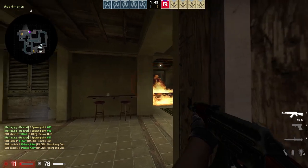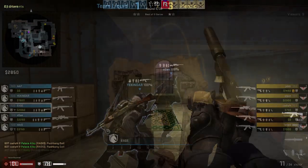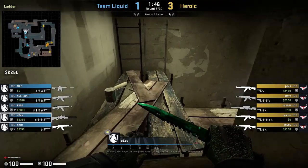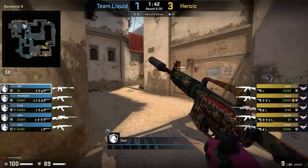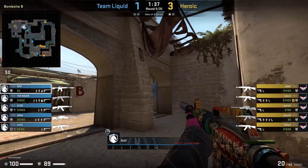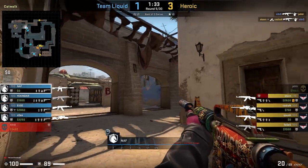In this clip I play against the wall bang from NAF and I take a ton of damage. In this round, Liquid is basically trying to fight for middle early, which is why NAF decides to play from short instead of the site itself. He can easily help fight middle with his team but still keep an eye on the B site. Since Heroic don't really take mid early in the round, NAF just focuses on apartments from the short position.